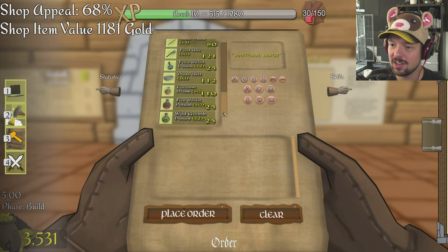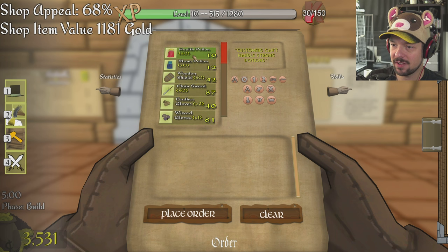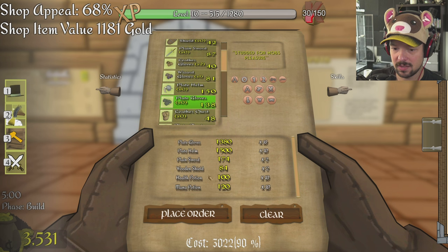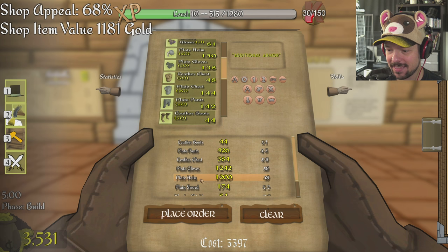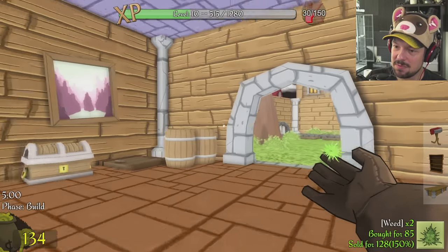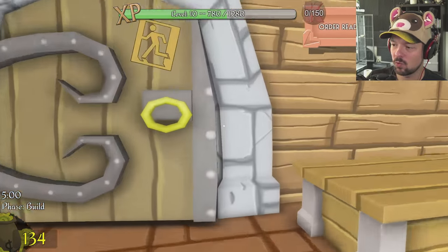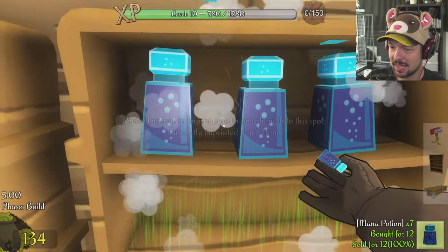Look at all of that stuff — nice. Time to stock up, time to put some stuff in here — like health and mana potions, two wooden shields, two swords, just mixing it up, some plate helms, plate gloves — and we're broken. Now let's put it all in the shelves like a good shopkeeper.